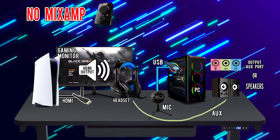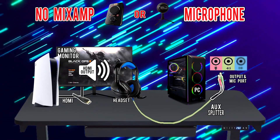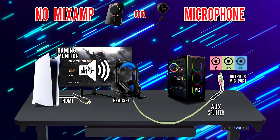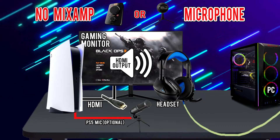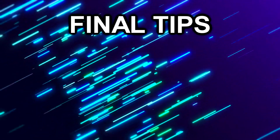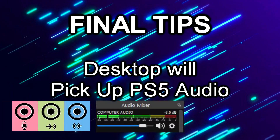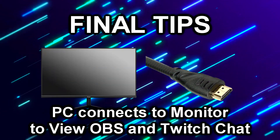A mix amp lets you talk and hear PS5 audio directly from the system while adjusting game and desktop audio levels separately. If you don't have a USB mic, you can purchase an audio splitter and plug it into the pink and green ports behind your PC to hear game and desktop audio and talk to your stream - however you still won't be able to adjust audio levels separately. You must also make sure PS5 audio is set to HDMI output. One final tip: definitely mute your monitor so your stream mic doesn't pick up an echo, because the PS5 will send sound to the monitor when you select HDMI output.